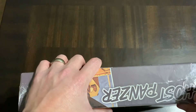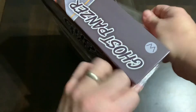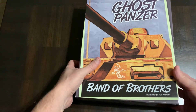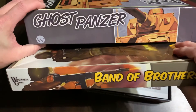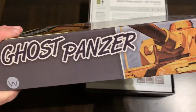So, east front tactical at a squad level in a box. Let's see what we have inside. No skimping on the plastic on this one. Good, thick box — that's a lot thicker than the original. I have the original Band of Brothers, and looking at that box, it's not as thick or sturdy. This is a good-sized, sturdy box.